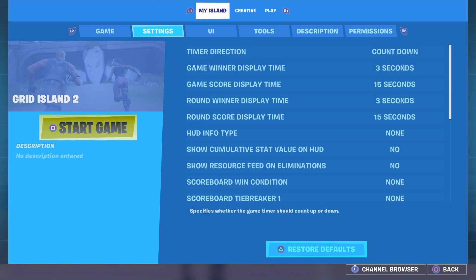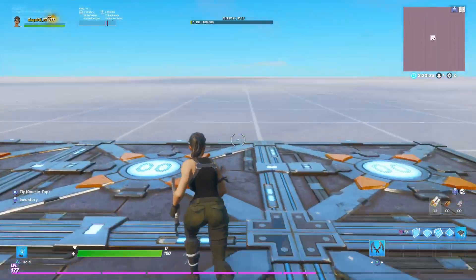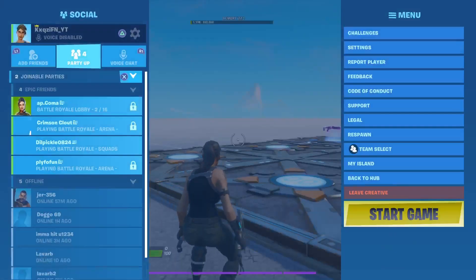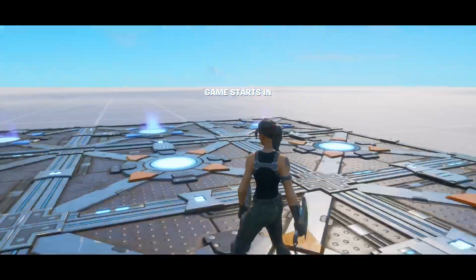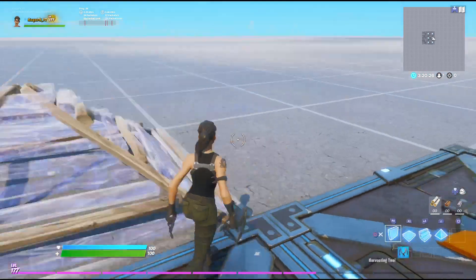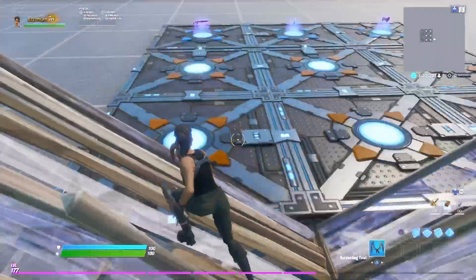And yeah, guys, that's how you make the Faceway 1v1 map. It's as simple as that. And then for the 1v1 arena, you put cones.